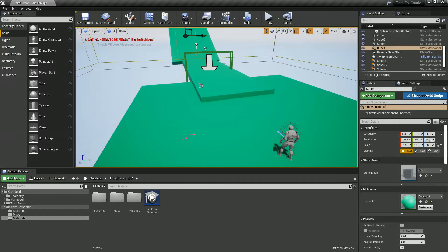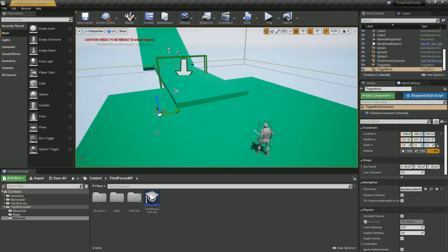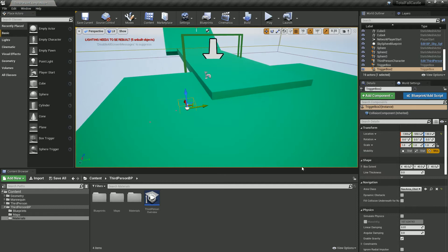This time we're going to look at two systems for when we fall off the edge of the map. The first one is going to be easy and the second one is slightly more complicated. What we're going to use is called a box trigger, which is just an invisible collision test which we can scale up by hitting R.